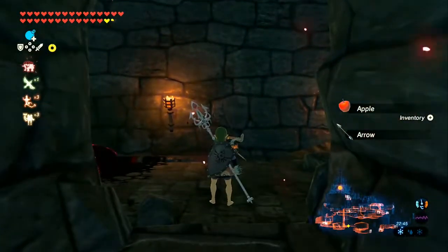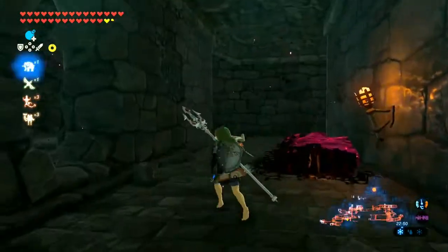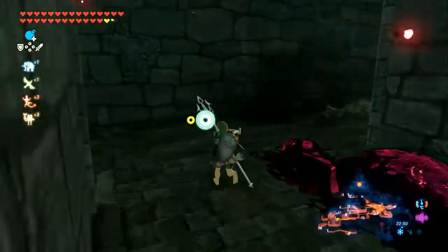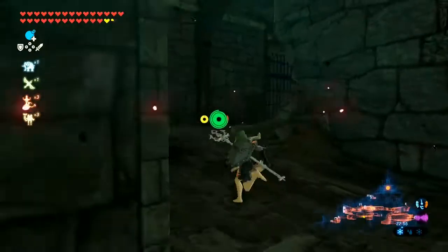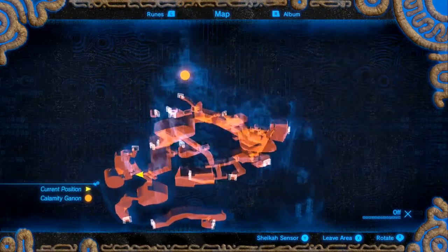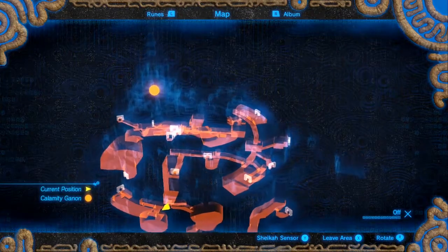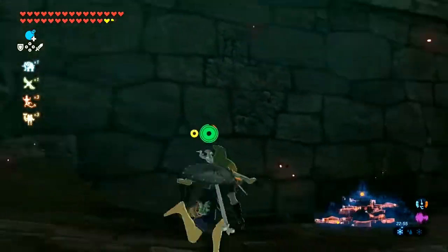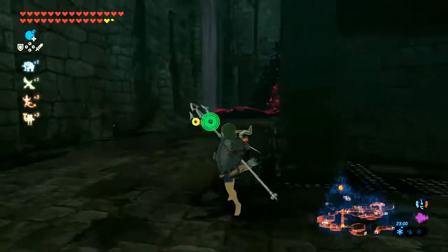Now we're in the proper inner workings of Hyrule Castle — full on in hallways, which I think is awesome. The design of this place is great. There's a split in the path: one path will take you out into the lockup, as it is called. The other will take you to an elevator, taking you way up high. You can make your way up with the waterfall here, which is pretty cool.